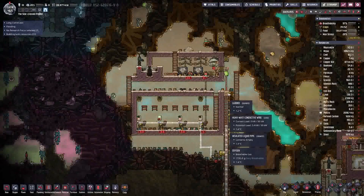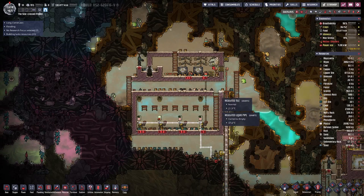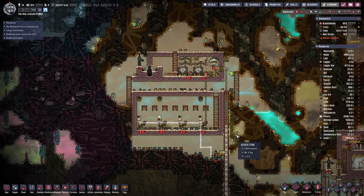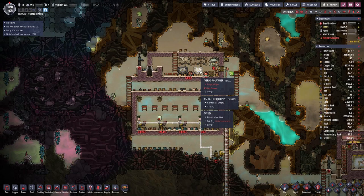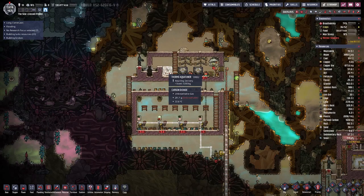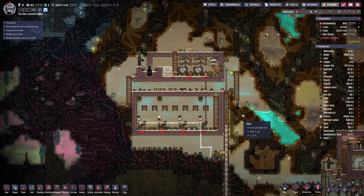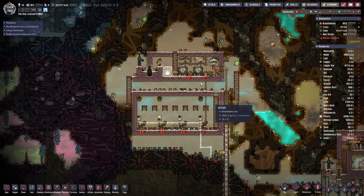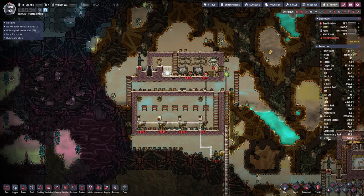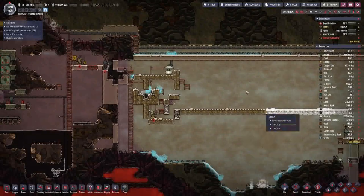We have also made some progress on the cooling setup — we have most of the layout done here. We still need a bit more work and a bit more steel. We have enough for the last echo tuner, so I'll put that into place. Then we need two steam turbines up here for the cooling, but for that we need 1,600 kilos of steel, which eventually we will get there.